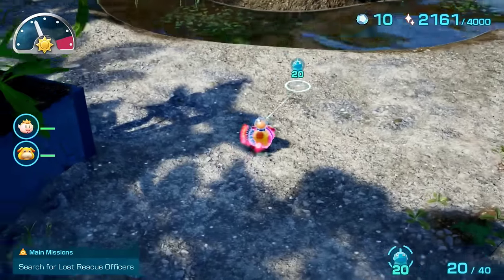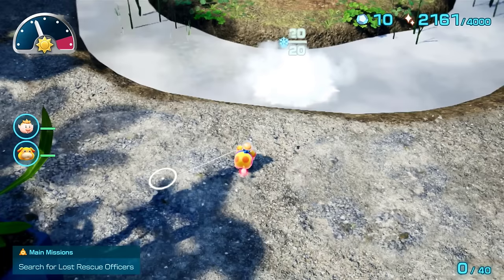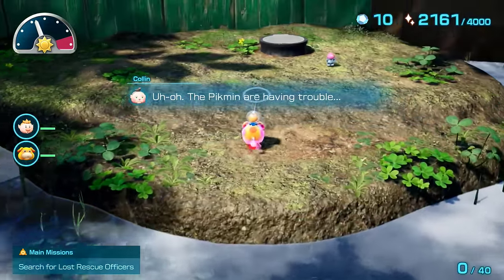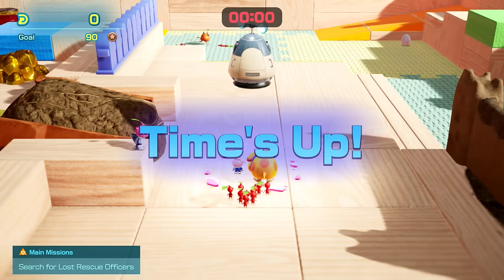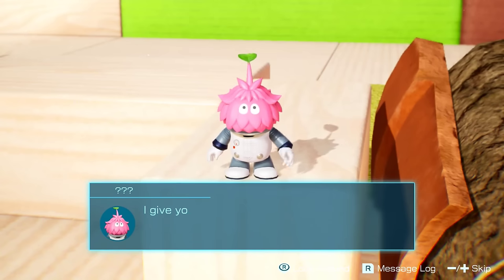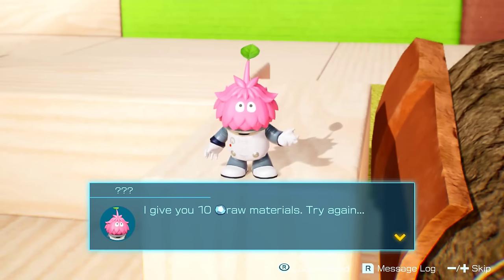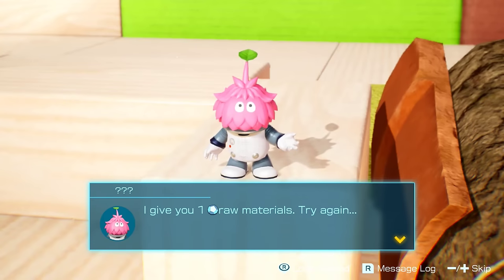Before you start, the yellow pikmin will be stuck in a body of water with the blue onion — that's what we want so we can quickly pick it up later. What's great about this is you actually get 10 raw materials for losing by doing nothing after the five-minute timer runs out, and we can retry while still in the cave to theoretically get infinite raw materials without any in-game time passing. After 5 rewards of 10 raw materials, you only get one each time from then on.